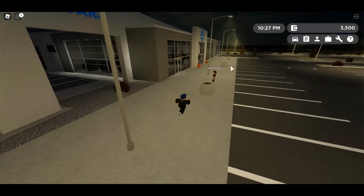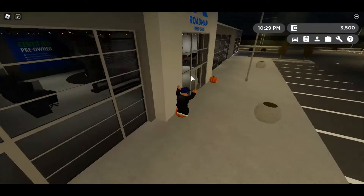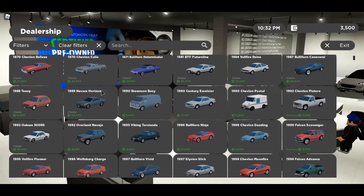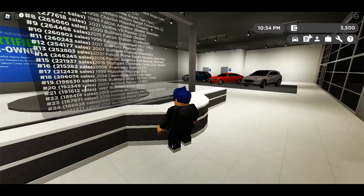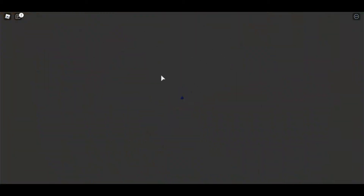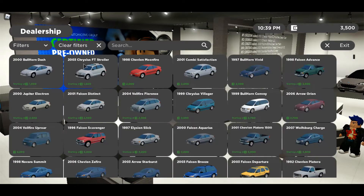Alright you guys, I just made it into Greenville. We're just in a public server — hopefully no one sees us, we're on our alternate account. So let's just buy a car. My recording thing is blocking how much money I have but I think it was $3,500.